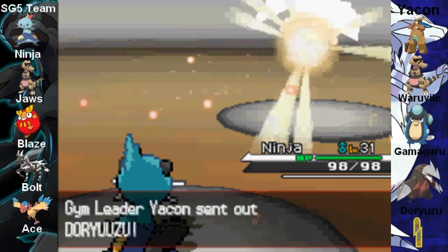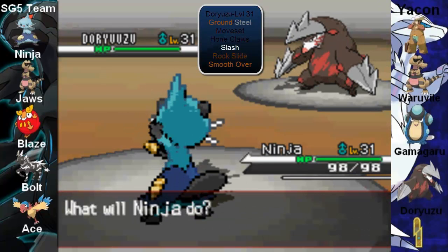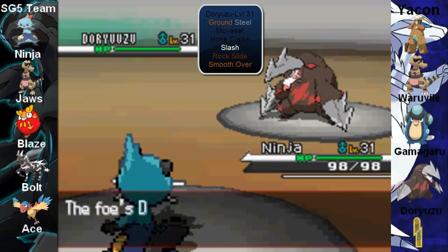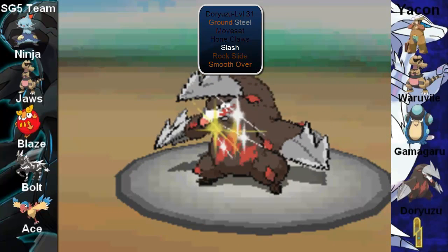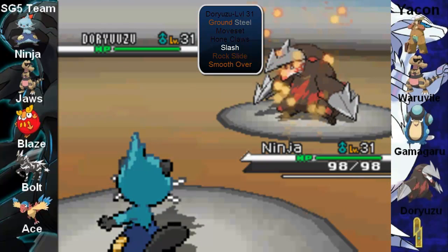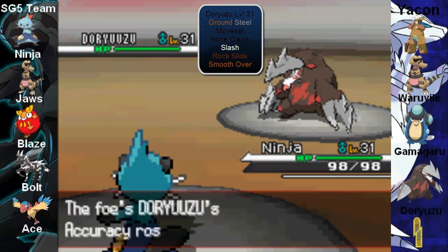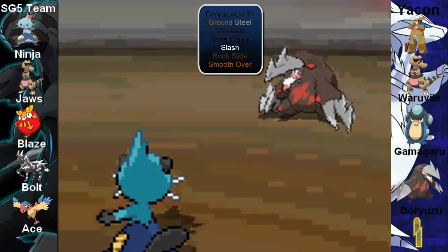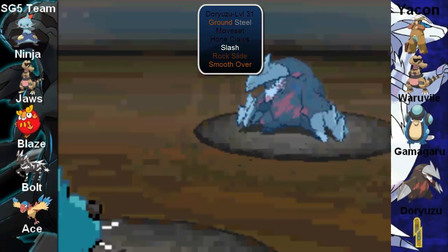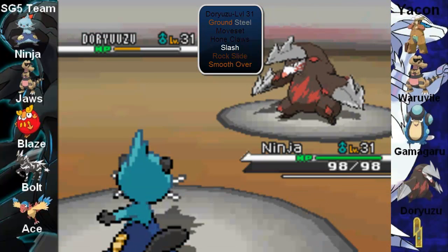It has the moves Rock Slide, Claw Sharpen, Slash, and Smooth Over. Again, Smooth Over is said to be something else — it should use it after this. This thing is very powerful; it's his best Pokemon. It's a Ground-Steel type, so Water and Ground type moves should be effective on it. I think even Grass type moves as well.